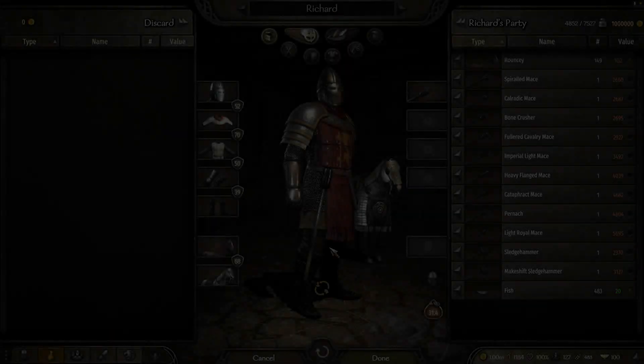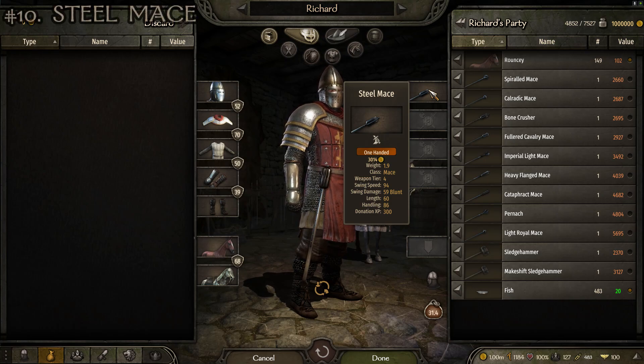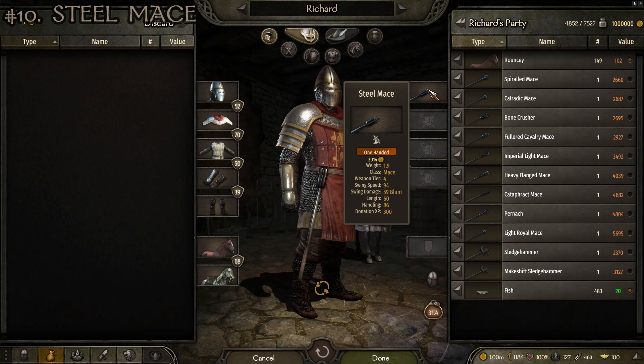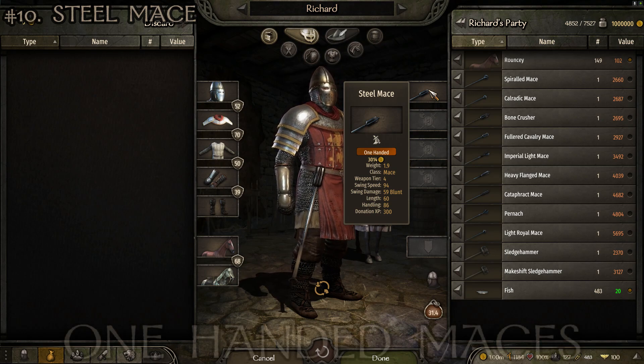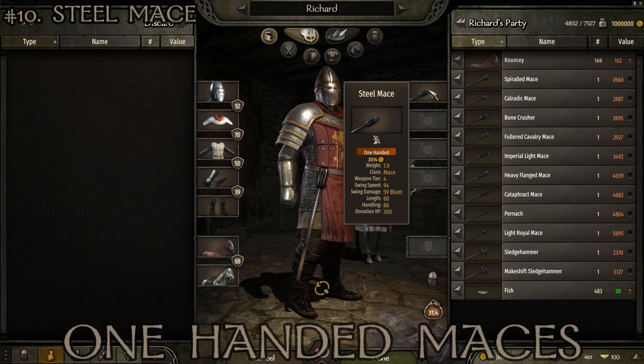At number 10 we've got this long beefy boy — the Steel Mace, a pretty plain name. Stats: weight of 1.9, tier 4 weapon, swing speed of 94, swing damage of 59, length of 60, and handling of 86. Definitely not the best mace in the game, but far from the worst.